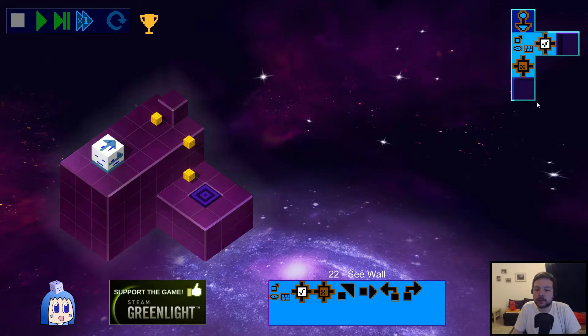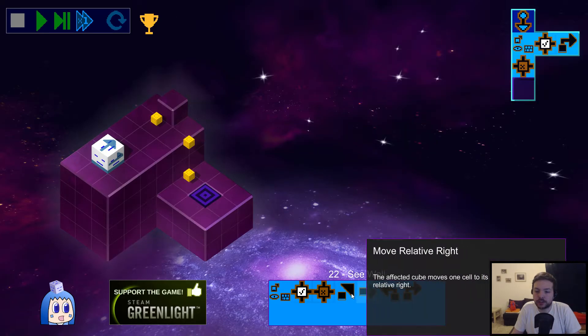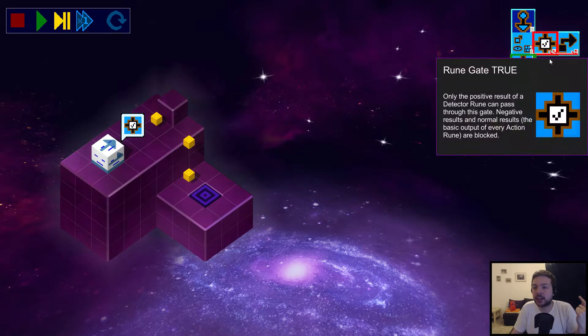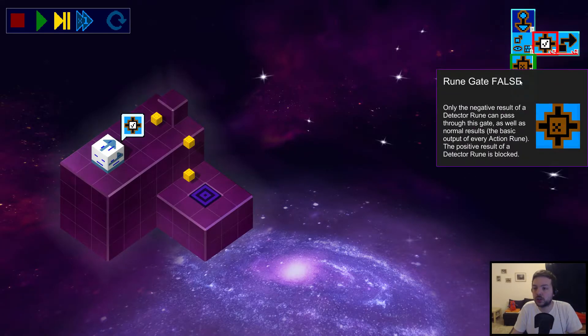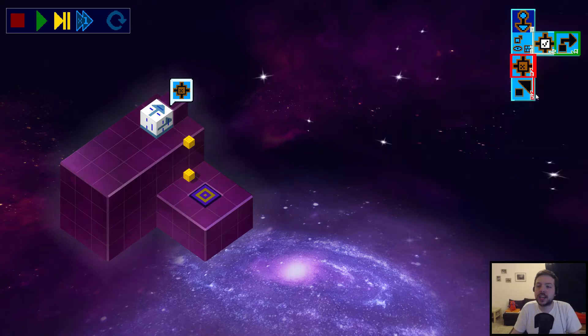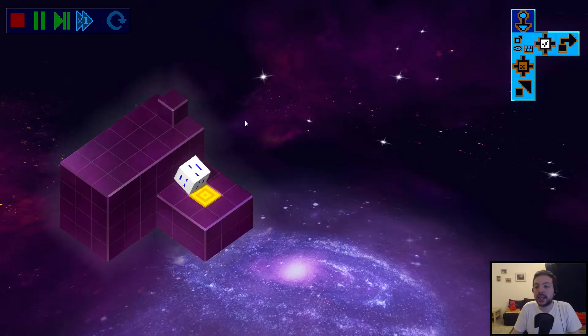If we put instructions behind those gates — when there's a wall we want to turn right, and when there's no wall we want to move forward — stepping through shows: first the check executes, there's no wall in front so the internal state is set to false. The program splits, and the true gate shows a red border because it blocks program flow since the state is false, while the false gate has a green border and lets program flow continue. It only moves forward. When the cube eventually hits a wall, the situation swaps and the turn instruction executes instead, so the cube turns right and collects all stars on the way to the exit.